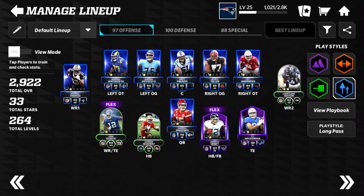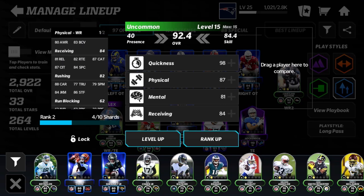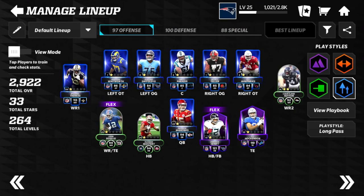If you have uncommon players that are doing well for you, you don't really have to replace them — you can upgrade them and keep them until crazier cards come along. Right now uncommon should serve you well. We also have Courtland Sutton — 97 speed, 87 catch — doing just fine with the team.